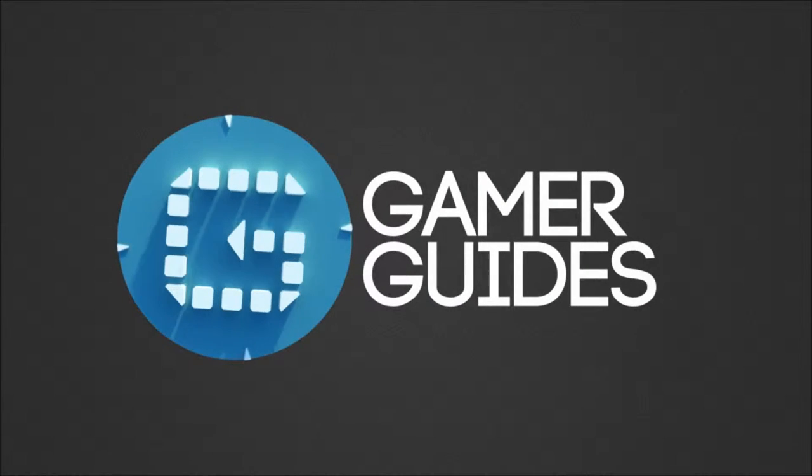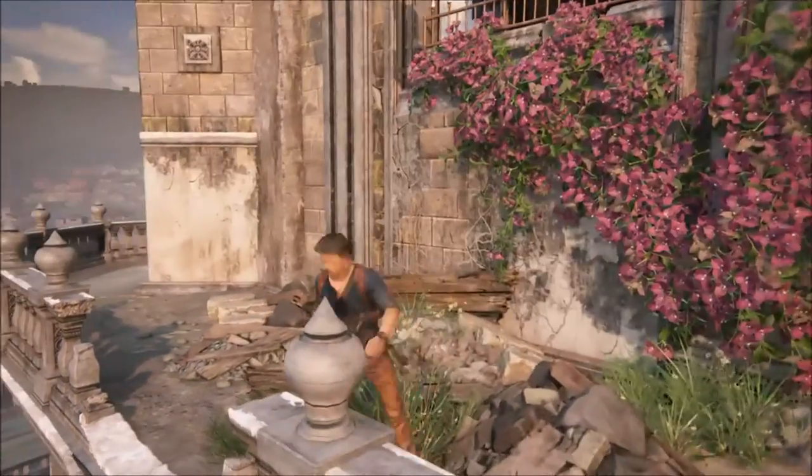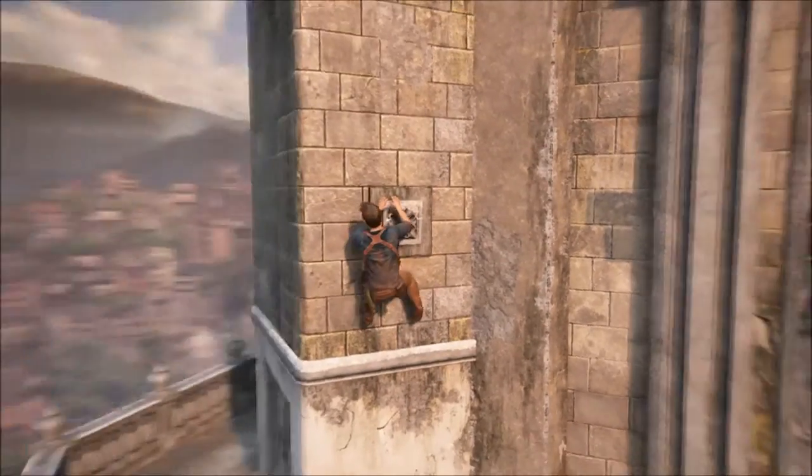Hello everyone, this is Jerry from GamerGuys with another video for Uncharted 4: A Thief's End. This time we are going for the 'I Can See My House From Here' trophy, which can be gotten during Chapter 11.